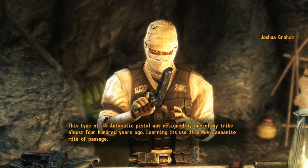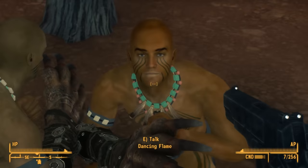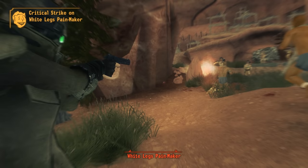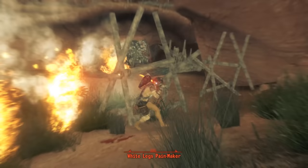This type of .45 automatic pistol was designed by one of my tribe almost 400 years ago. Learning its use is a new Canaanite rite of passage. He is referring to John Browning, a Mormon who lived in Ogden, Utah, which is where we find New Canaan in the Fallout universe, who became famous as a firearms designer. He designed many weapons that were revolutionary for their day, including the M1917 and M1919 30-caliber air-cooled machine guns, the M2 50-caliber machine gun, the Browning Automatic Rifle, and the Browning Auto-5 semi-automatic shotgun. But probably his most famous invention was the M1911 pistol. At the time it was a revolutionary design, and it has since been imitated by pistol manufacturers around the world, which is why it's such a conventional design. What was revolutionary in his day is very commonplace in ours.